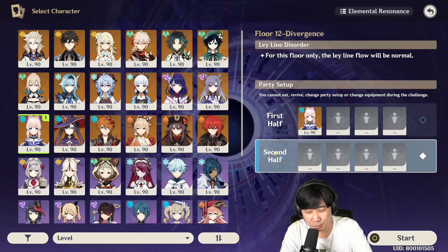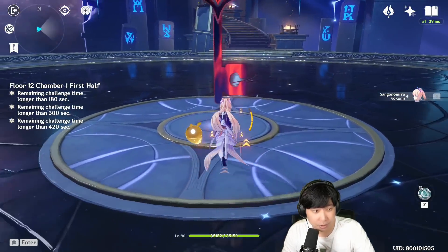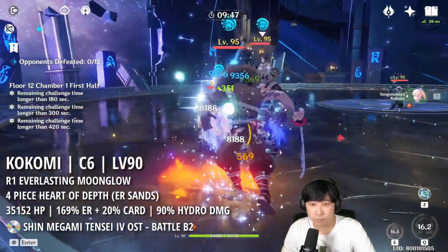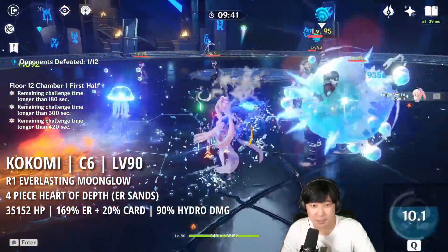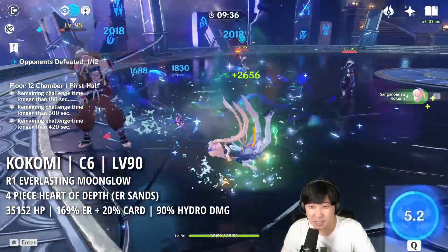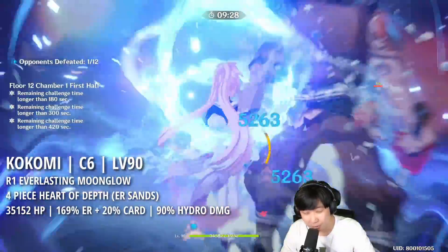Last time I tried I couldn't do it at C4, so I'm assuming it only works at C6. But we still have to find out. Let's go — we choose energy charge. Let me see if she can do this. Give me enough energy. Did you guys see that? Now that we have more damage, we can actually kill stuff faster and then we get our energy back.